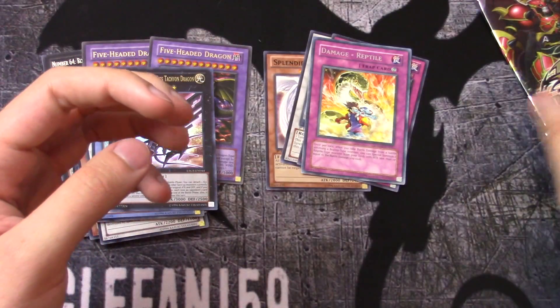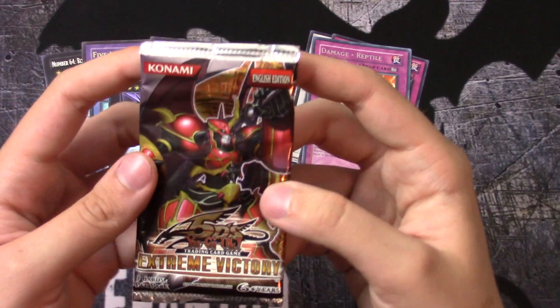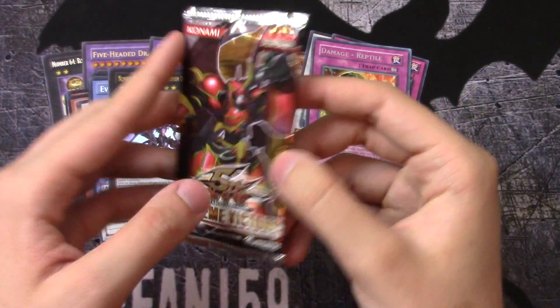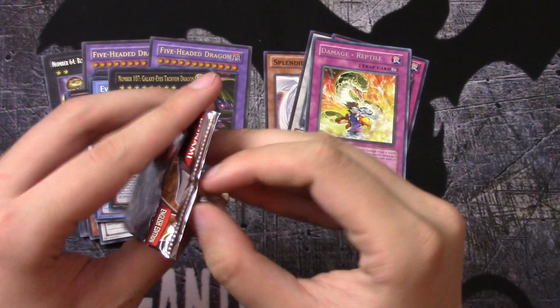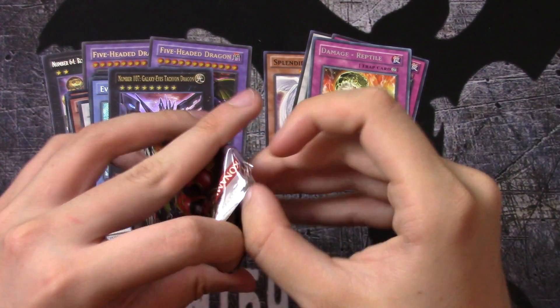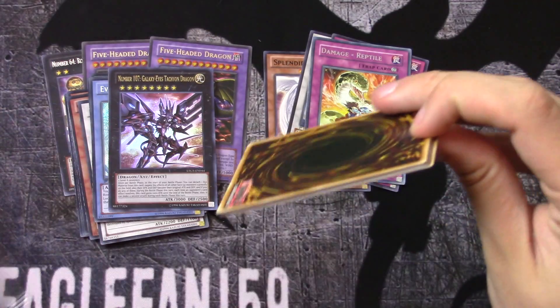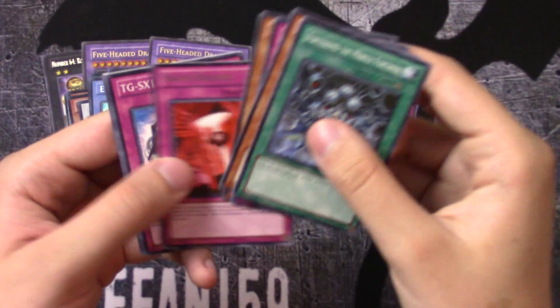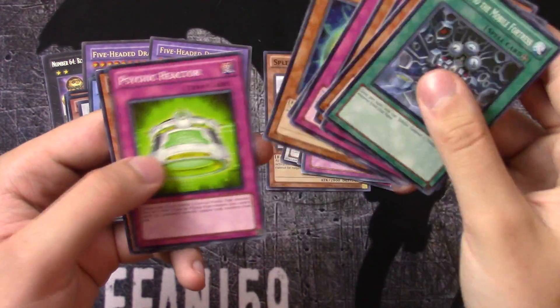And our last pack — Extreme Victory — of course famously known as the Tour Guide set, back when that card was a hundred and twenty dollars. We pull Insane Brain Hazard, and that's it for that pack.